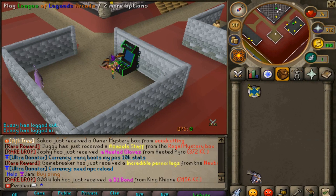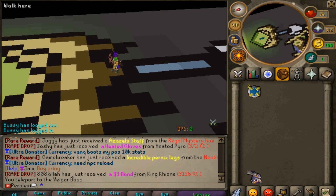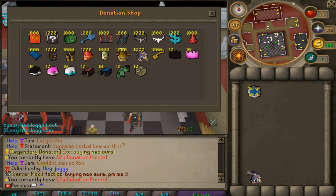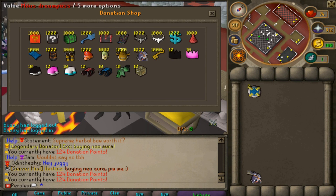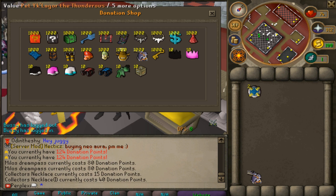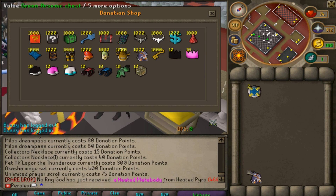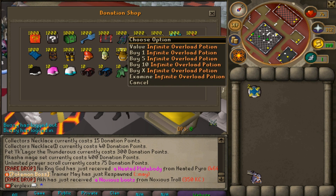One of the most impressive features is a custom League of Legends arcade — I've never seen a custom raid like this. The donation shop is on the west side of home near a spinning Kermit frog NPC. You can buy bonds in-game or donate for them, and rewards include a times-two pet for 300 points, a Kasha mage set, unlimited prayer scroll, boxes, chests, a grand donation key, and infinite overloads.